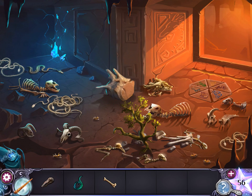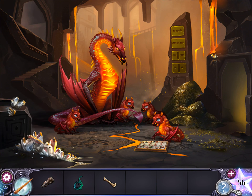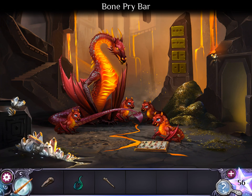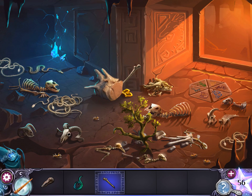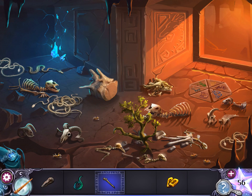Before talking to them, first sharpen this femur bone on the crystal. Now we have a bone pry bar. Let's go back up and use that to get these ears. Now let's go back down.